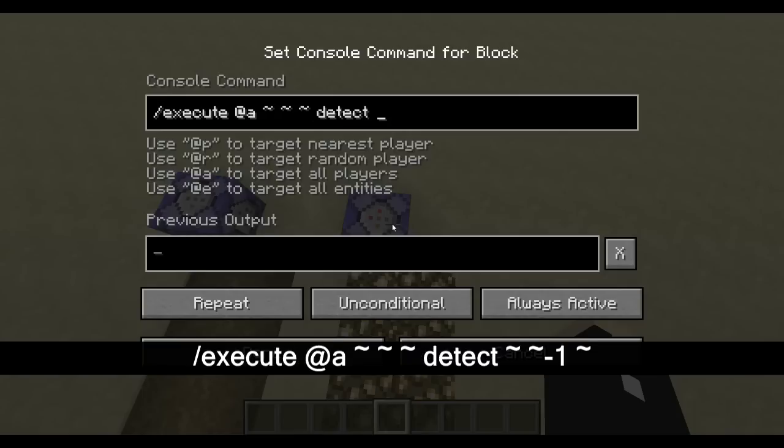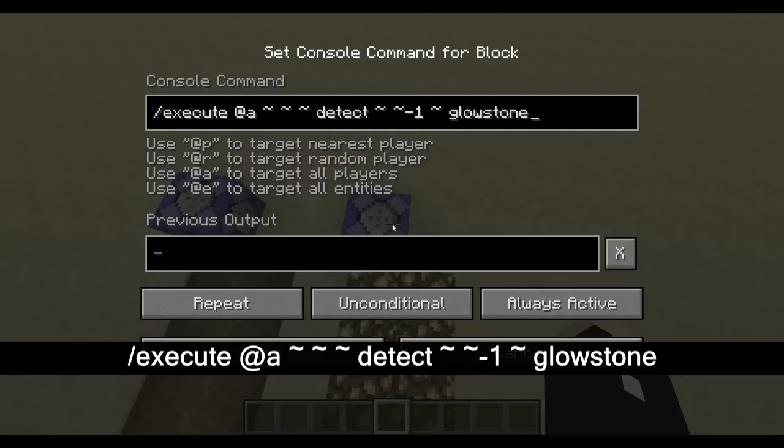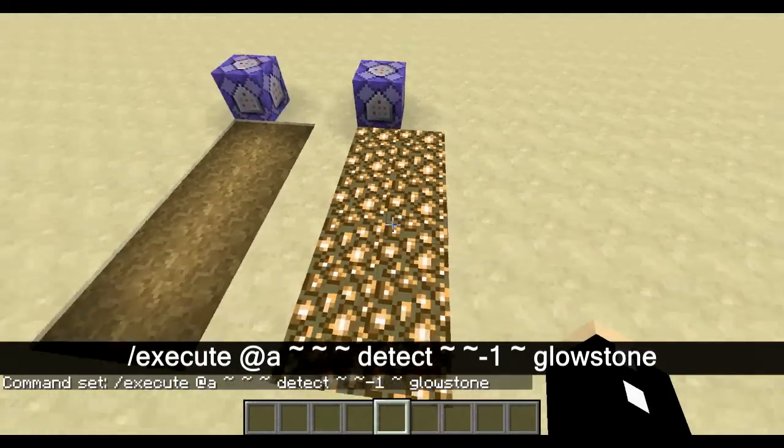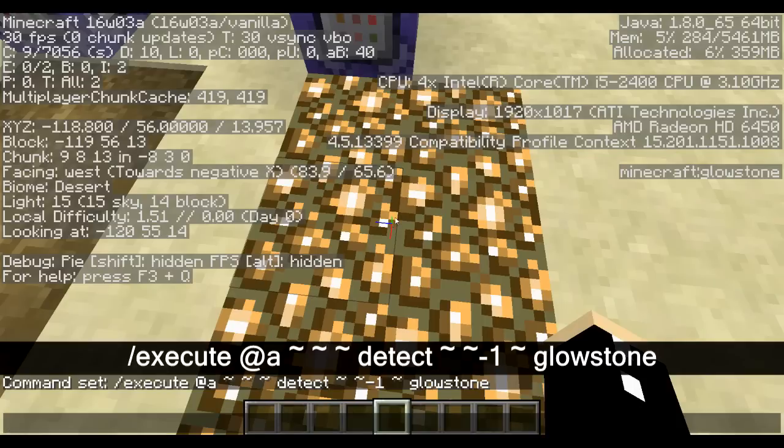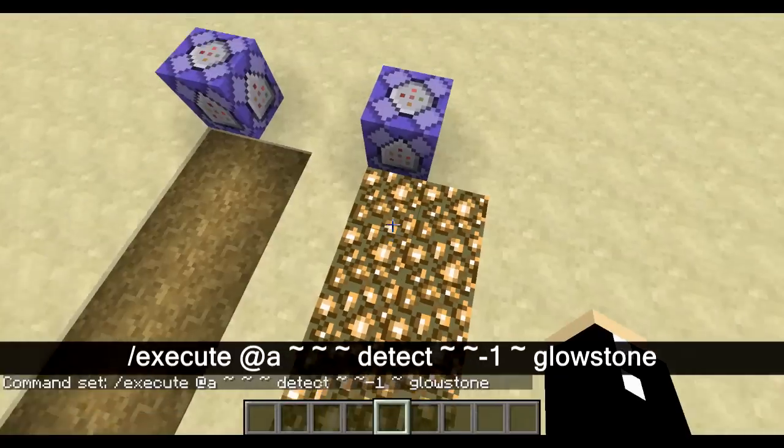Now we are going to detect if there's a block underneath them. So these are the x, y, and z axes. I'm putting these tildes there because it means relative to the player. This negative one obviously means below the player. So now I'm going to put glowstone — that is the name of this block. If you're confused about what the name of a block is, you press F3 and look at the block, and you can see on the side it says 'minecraft:glowstone' and that's what we're interested in.